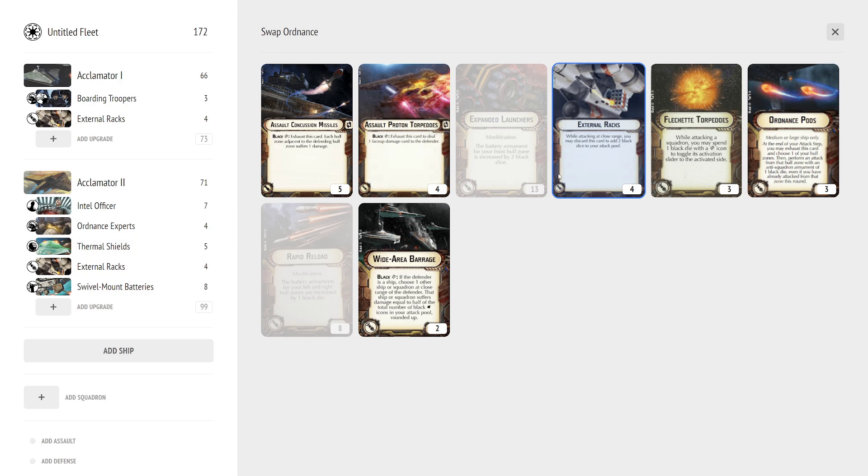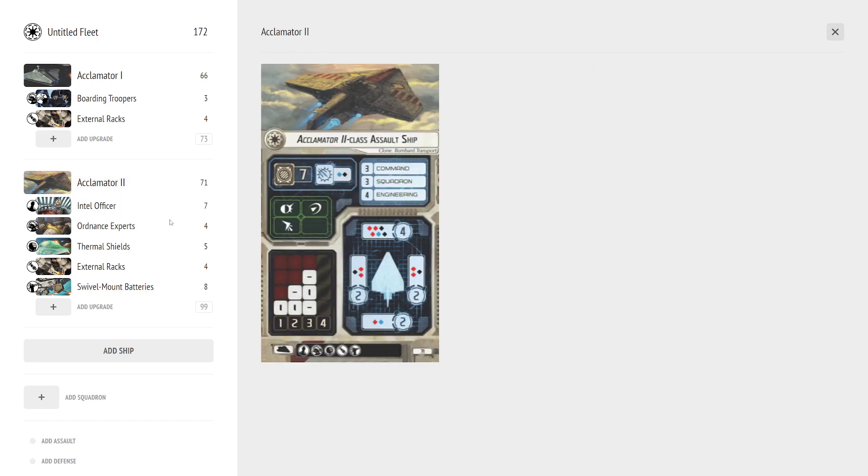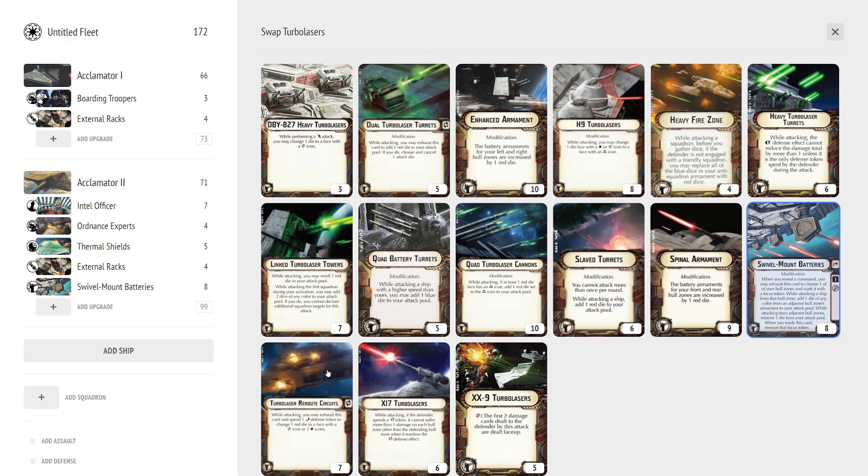Ordnance Pods are especially helpful if the enemy puts squads in your front arc when a ship is there too and you don't have Gunnery Team — it makes no zone safe and prevents being forced to choose between shooting ships and squads. For turbolasers: Spinal Armament is great, Swivel Mount Batteries is pretty good, Xi7s, and Link Turbolaser Towers are probably the most popular. DBYs work on really cheap builds. Quad Battery Turrets work if you're planning to go speed one — the nav isn't terrible at speed one. Linked Turbolaser Readout Circuits is the only one you should never take because you don't have an evade.